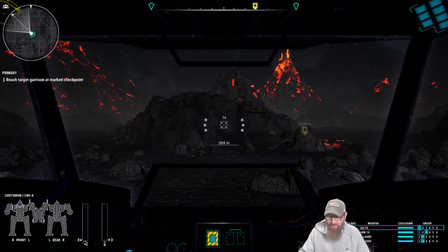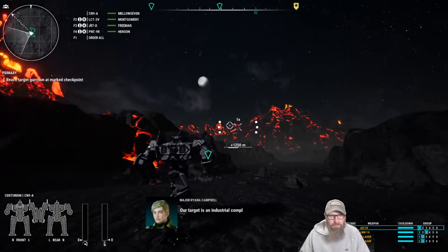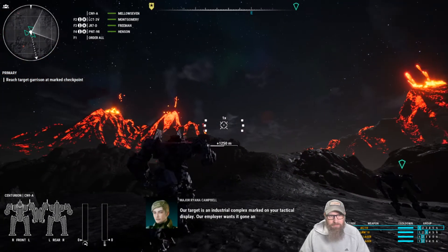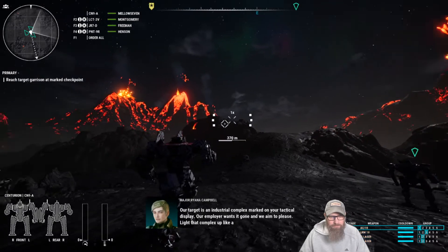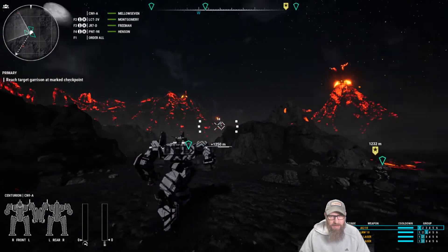This is my favorite map so far — it's an industrial complex. Marked on your tactical display, your employer wants it gone and we aim to please. 'Light that complex up like a New Year's celebration, commander.' This is where I'd really like to be able to turn off the UI — I haven't figured out how to do that. My gosh, it looks good.